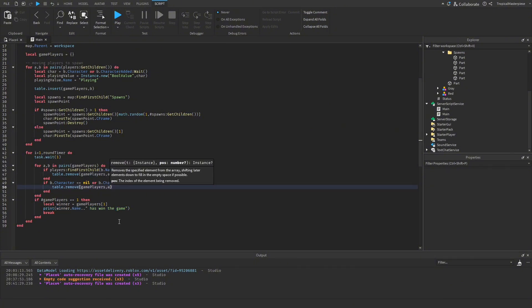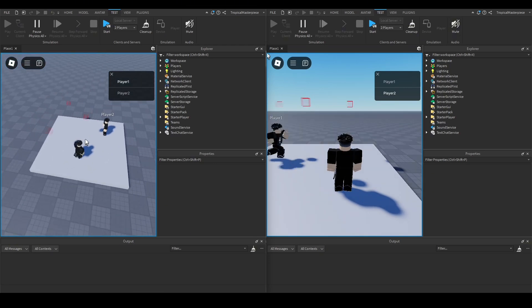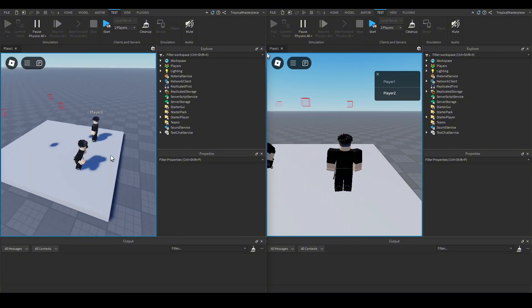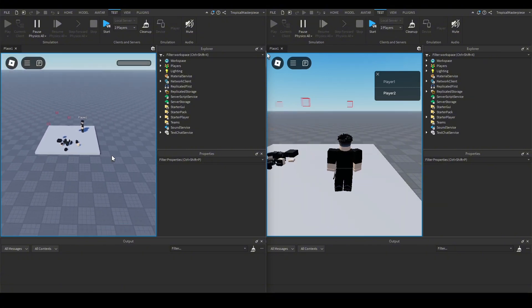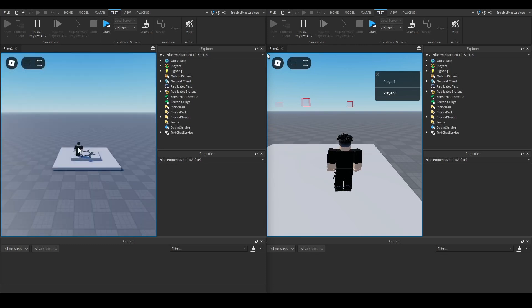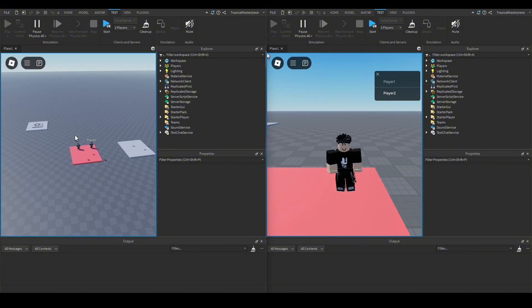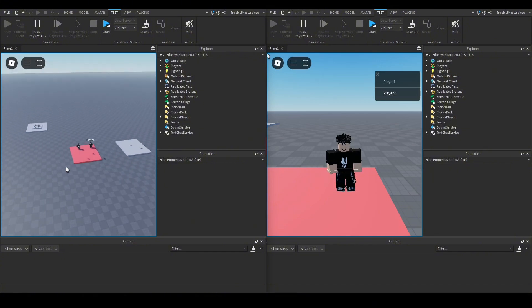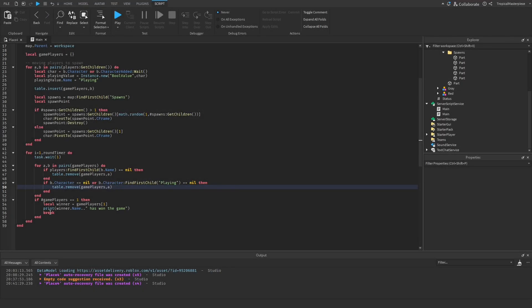Back in Studio, we change the table.remove arguments to `a`. Running the game again, it picked a different map with different spawns. We reset one character — they die — the game ends. But we notice: we didn't delete the old map, there's no intermission, and we never teleported our player back to spawn. We know what we need to fix.